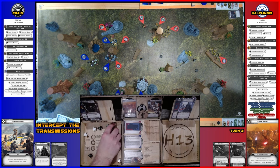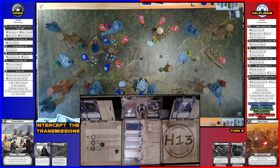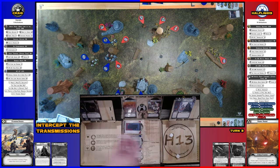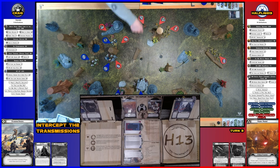Scoring two crits plus hits — due to Impact ability, hits become crits. Rerolling two — nothing. Two crits total: two more wounds on the AT-ST, now at four wounds. It breaks at nine, so still a long way to go.